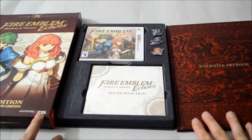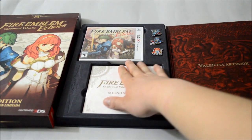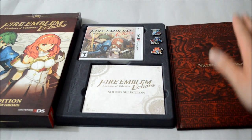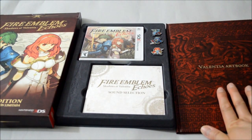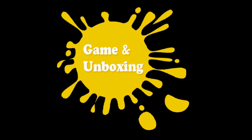So I think that's it for Fire Emblem Echoes: Shadows of Valentia limited edition for 3DS. It comes with the game, the soundtrack CD, the set of pins, and the art book. Thank you for watching and don't forget to subscribe for more unboxing videos in the future.